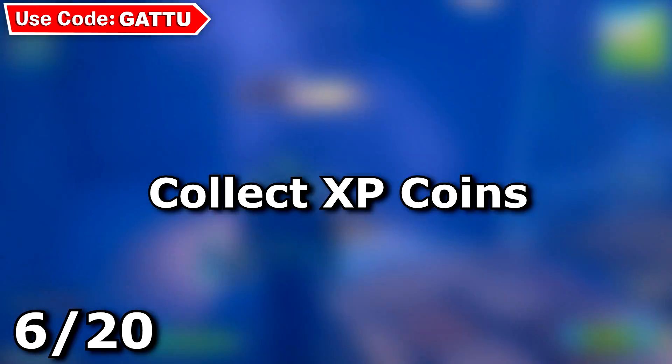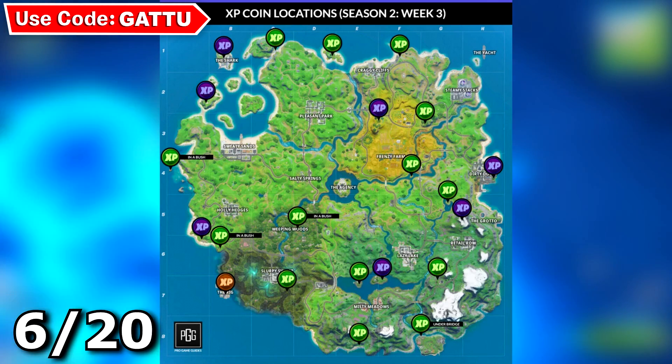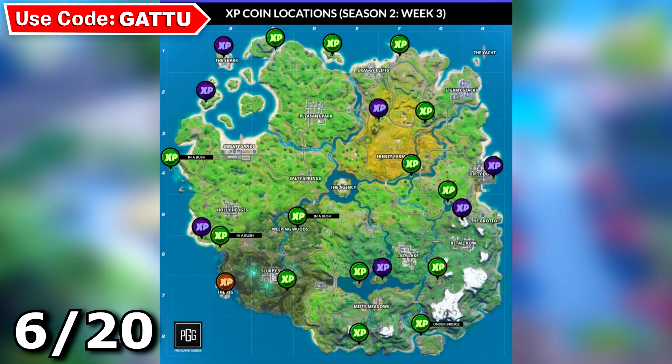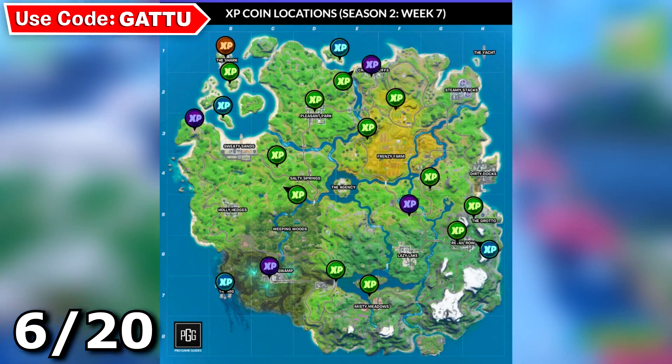The next challenge is collect XP coins — you need to collect five of them. On screen you can see a complete list of all XP coin locations in Fortnite. Go to any one of these locations, collect five XP coins, and you'll be done. These challenges will take some time to complete, so be patient — the reward is going to be pretty amazing.